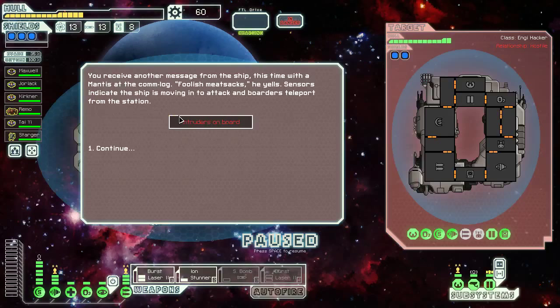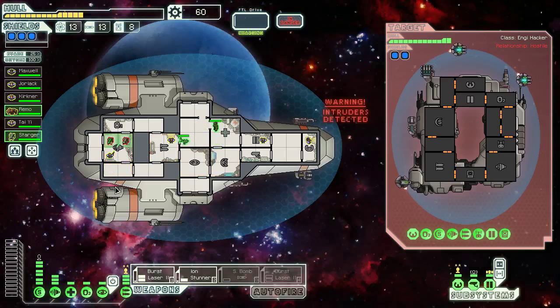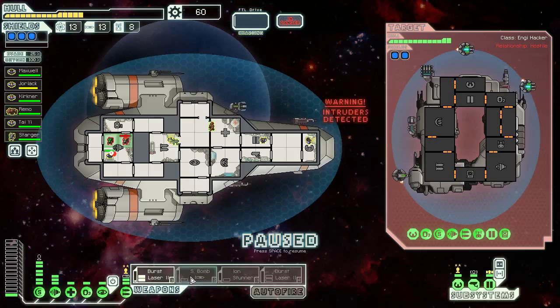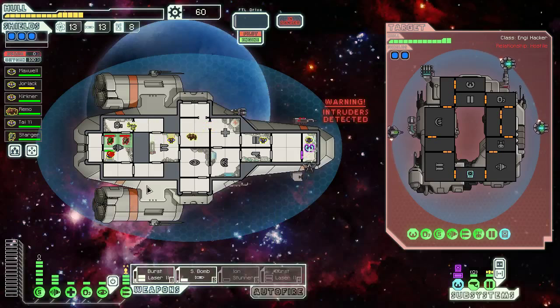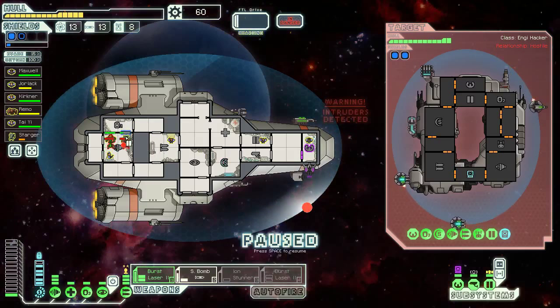What about this ship? Intruders on board, two bars of shields, ions, hacking, many ions — and they've boarded us already, which is unfortunate to say the least. Let's look at the small bomb working instead of the stunner. They've hacked our piloting system, which means our dodge chance is not going to be very good. Luckily they don't have missiles. Rockman, you are as slow as molasses.